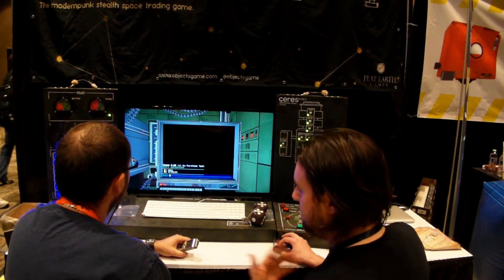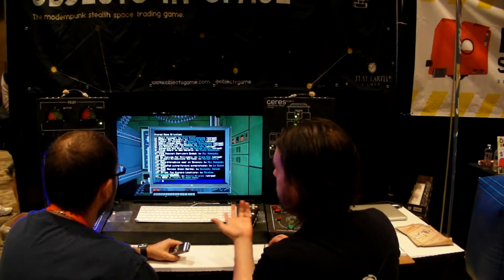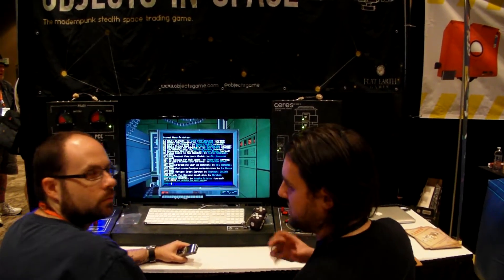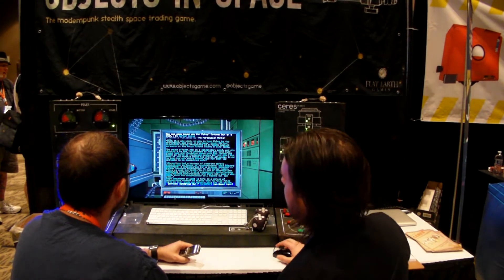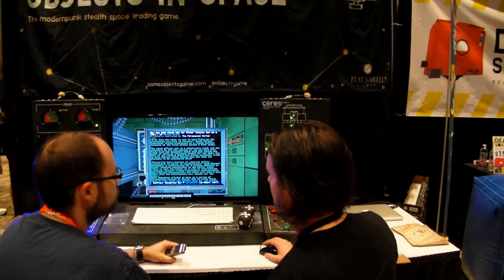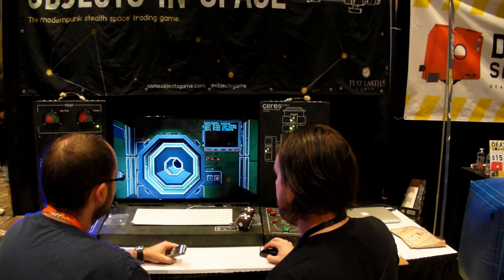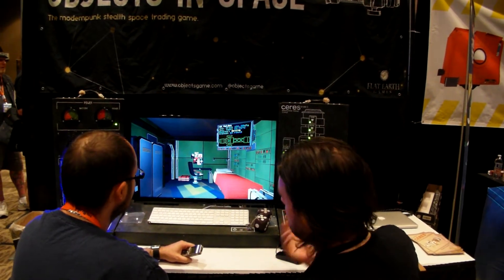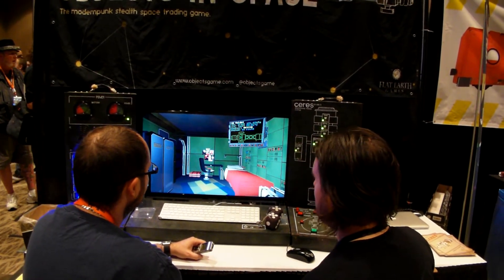Over here in comms, we can read news from the local star system. Some of it might be just interesting things about the game world, and some might be hints as to where you can buy particularly cheap or high-quality goods. For example, 'Dangerous but Prolific' is an article about how productive a particular mining colony has been — so we'll know if we go there, we're likely to get heaps of different goods. The airlock is where you get off your ship and onto space stations to talk to people. And this is where you sleep — it's more like a trophy room. Little mementos from your journey will slowly appear here as signifiers of what you've done.